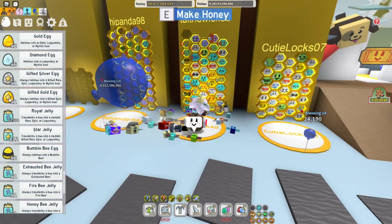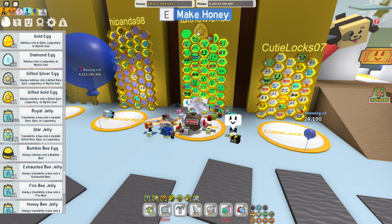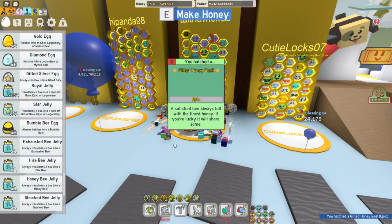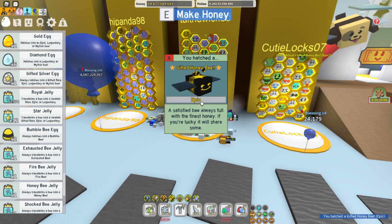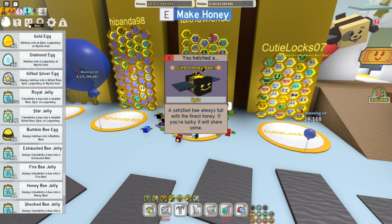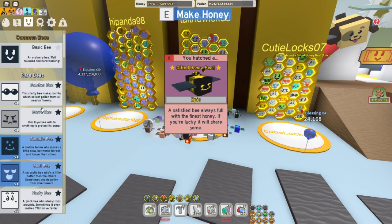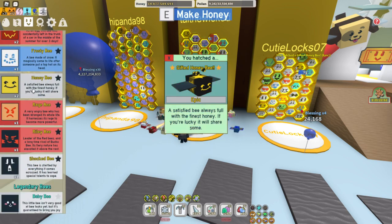So let's pop this up here. As you can see, I've got a gifted silver egg as well. Gifted golden egg going in — what do you think it's going to be? Maybe a mythic. We got a gifted honeybee. Do I have a gifted honeybee already? Yes, I do. So I've got two gifted honeybees.